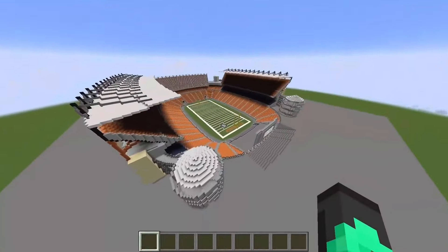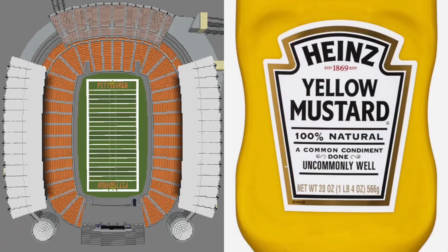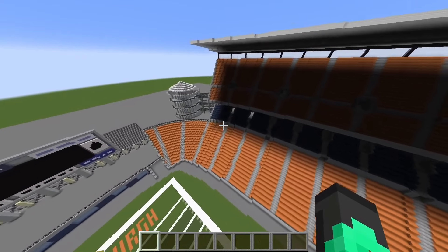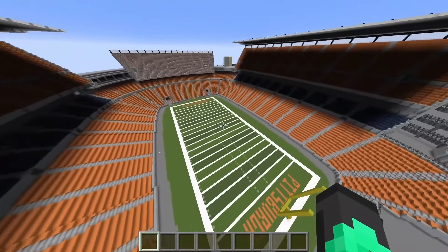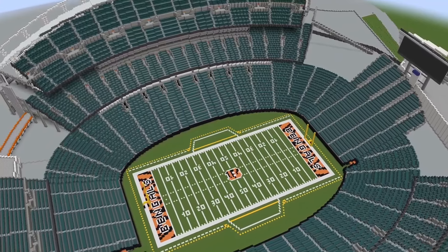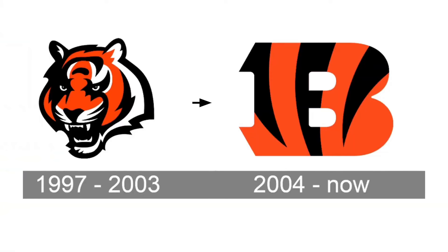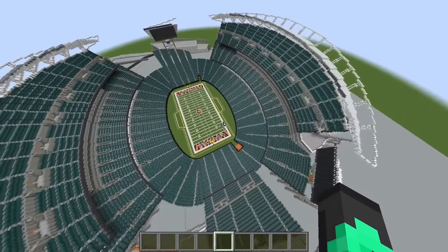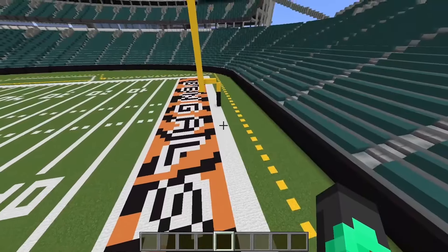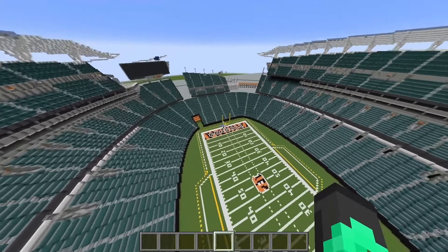First up we have Heinz Field of the Steelers. They partnered with Heinz but didn't need to make their stadium look like the bottle. This bland field — they put less effort into this than their logo. These seats down here in blue, yellow, and blue — they picked a color scheme here worse than their playoff win against the Colts. Not much to see, and what I have seen I wish I hadn't. Second up we have Paul Brown Stadium — which you'd expect of the Browns, but actually it's of the Bengals. For some reason their stadium is green — decisions have never really been their strong suit. These tiny shaders here are gonna block less than their O-line. So much wasted potential — it's no surprise this is the cheapest stadium in the NFL.